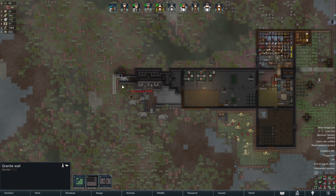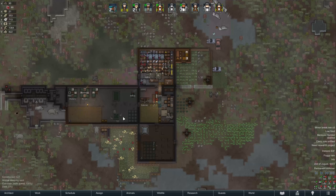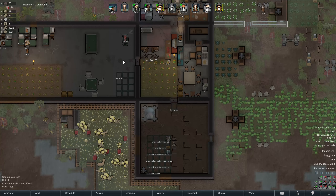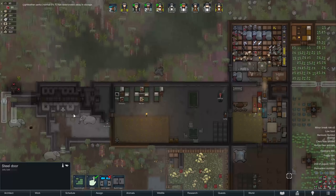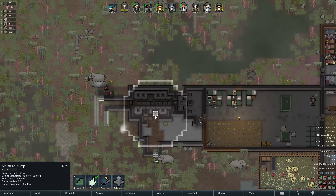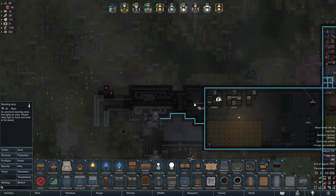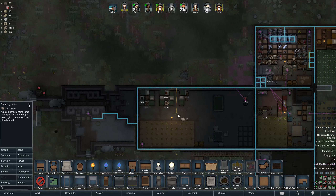I need to extend this a little bit down this way so they have a spot to funnel in here until this is all completely taken care of. Let's unpause to make sure construction is still happening. Looks like we are constructing. Let's go ahead and research auto door — I think that needs to be the next thing on our agenda. I do want this to finish sooner than later. I am very worried about this moisture pump.